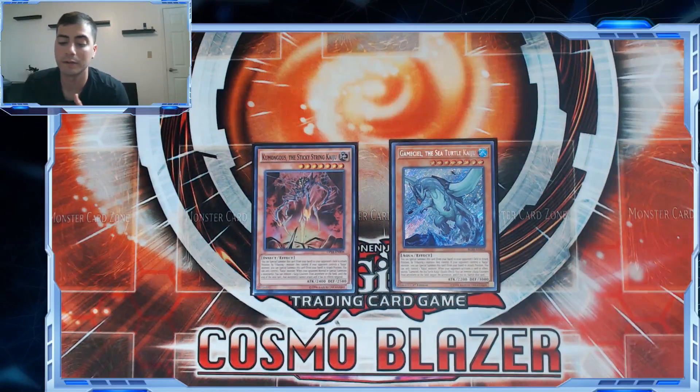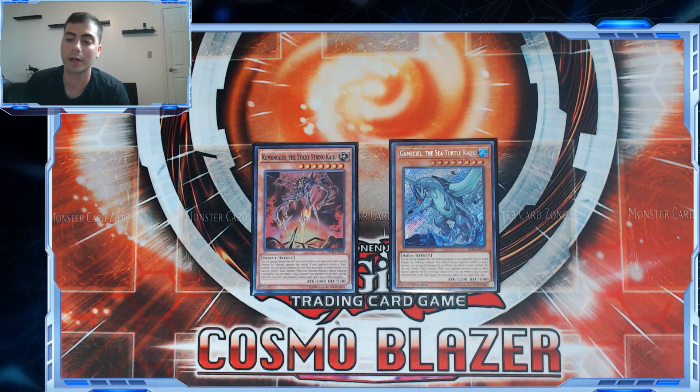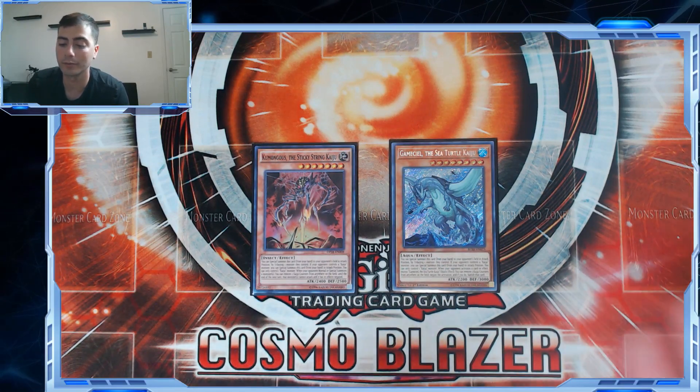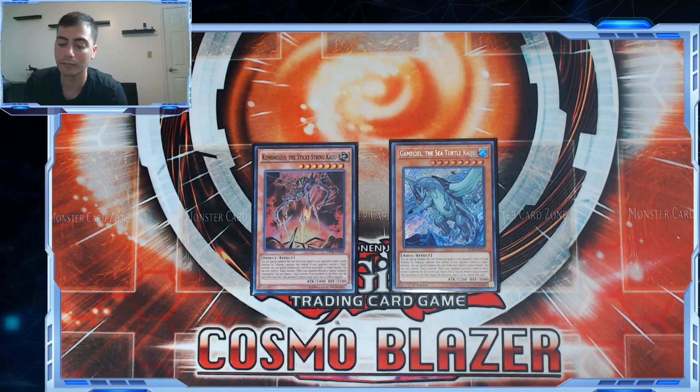The last two monsters of the deck are two Kaijus. These help facilitate your columns, out problem monsters like Colossus, Topologic Trisbaena, and anything that can cause you a lot of problems. The attribute isn't too important — the Earth one sometimes comes up. We're not playing the Water one. Playing two different Kaijus means if you open both, you can Kaiju something and then special summon the other one free for link material or raw damage.